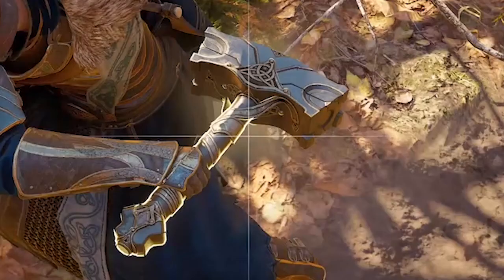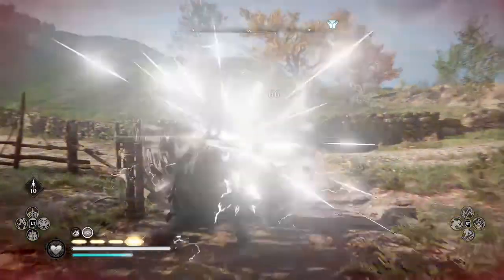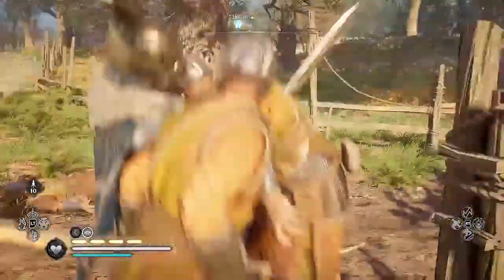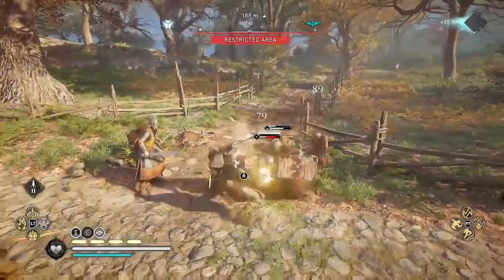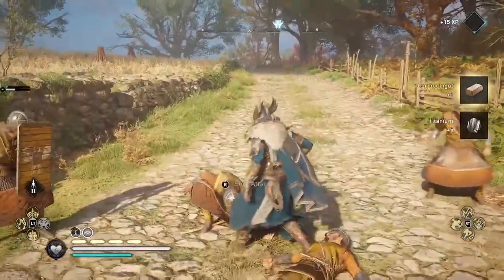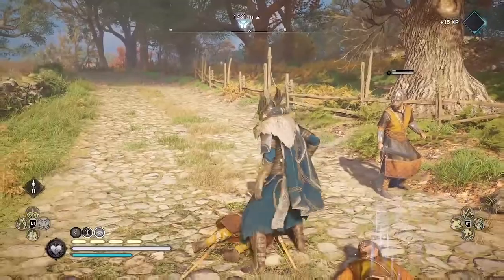Number two: get Thor's hammer. Like Excalibur, Thor's hammer is also a secret, unmarked location, but not in England. You'll find Thor's hammer in Norway in a high level area that you don't unlock until very late in the game. Attacks with Thor's hammer not only have this cool lightning animation, but also deal extra stun damage to nearby enemies, as you can see in this clip where I'm demolishing a small group of enemies.